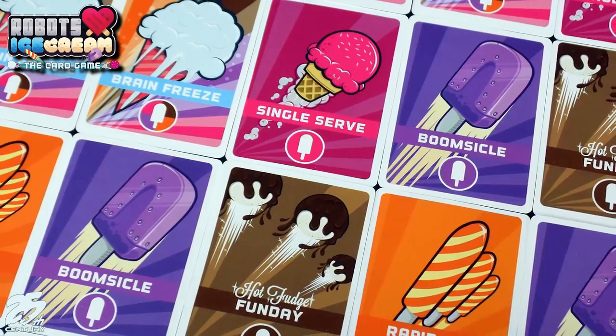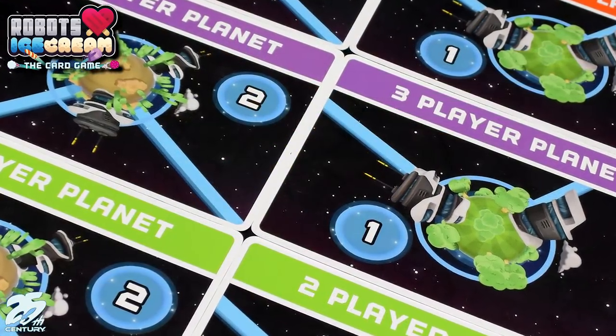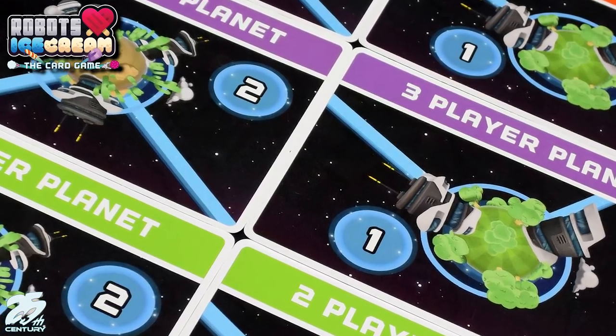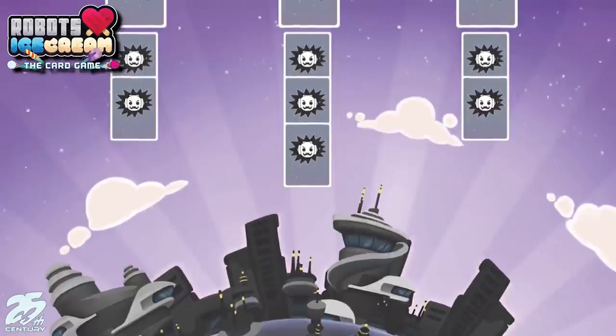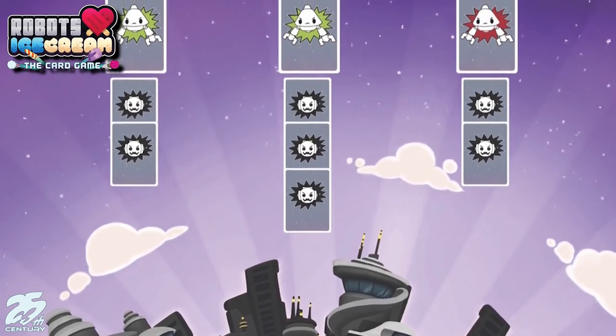To kill a specific robot, you need a matching set — for example, three boomsicles lets you discard them to kill a robot with three hit points. You can kill as many robots as you wish on your turn. To set up the game, you grab one of the planet tiles depending on how many players are playing. Each planet has a number indicating where it comes in the game. You start with number one, flip it over, and it tells you how many Spinstons and possibly Spinston 2.0s you'll face, then randomly draw robots and place them in single file lines beneath them.